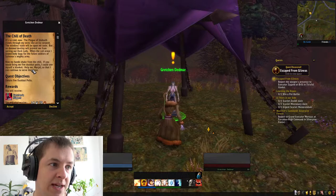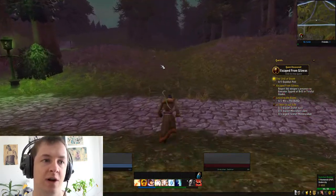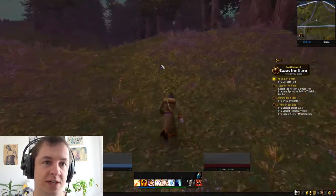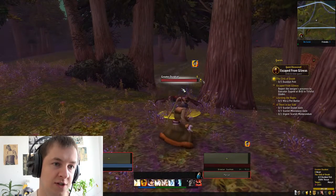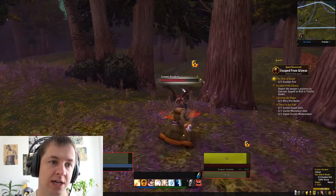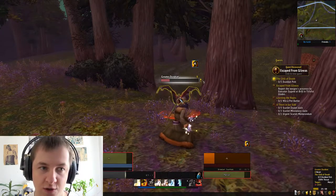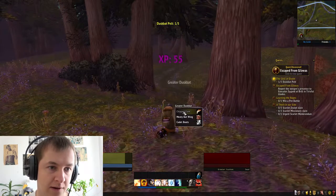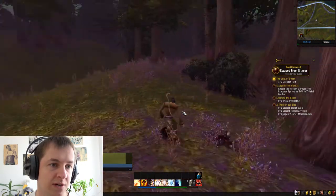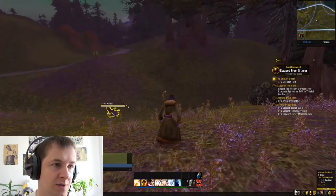Gretchen Deadmar — that's an interesting name. She says: 'It's so cold now, the plague of undead crawls through my veins like an icy serpent. If you would bring me five dust weapons I could sew myself a blanket — help me so that I can continue to serve the cause.' I'll help you, don't worry.